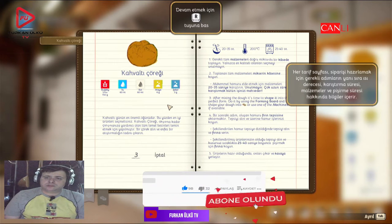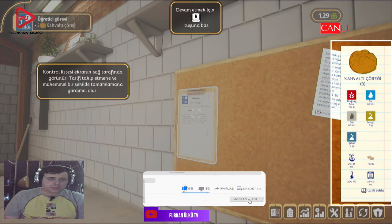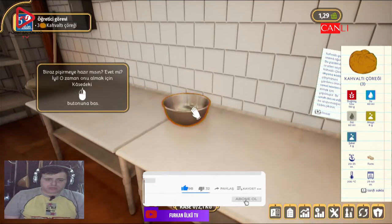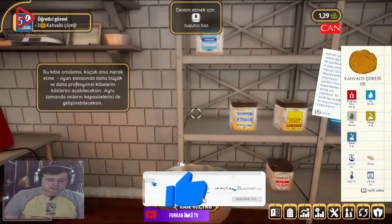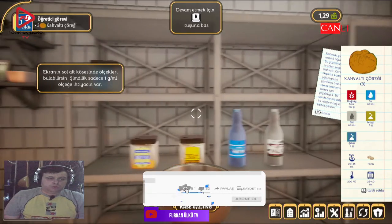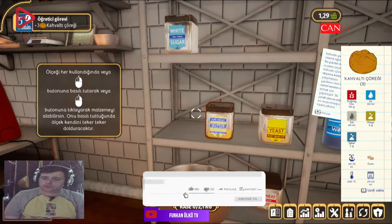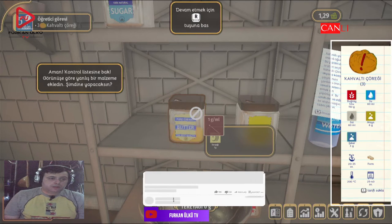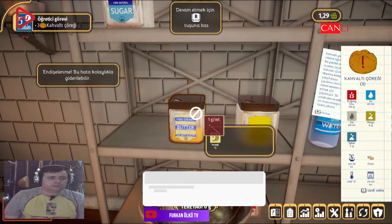Tarif takip etmeyi mükemmel şekilde tamamlamak için sağdaki kontrol listesi var. Kase ortalama küçük ama merak etme, oyun esnasında büyüyecek diyor. Rafa geldim, ölçeği her kullandığımda görüyorum. Yanlış malzeme ekledim şu an - endişelenme, bu hata kolaylıkla giderilebilir demiş.